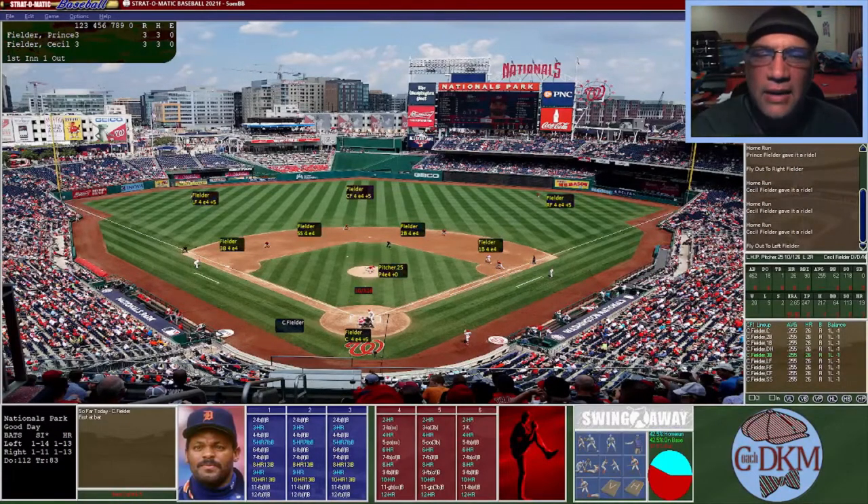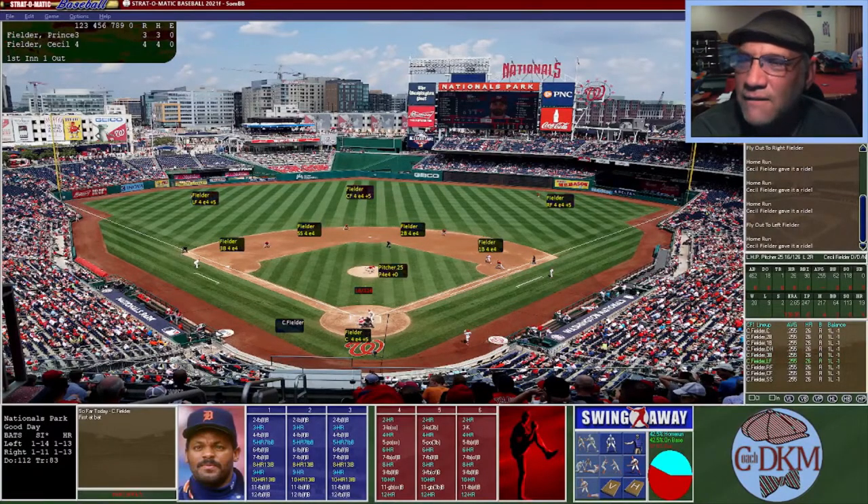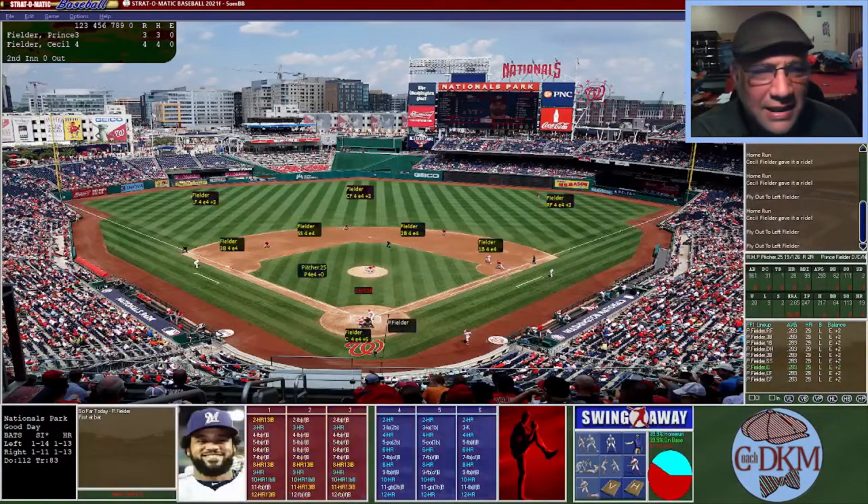Here's another shot — this one might have the distance, and it does: four home runs for Cecil Fielder. Now a fly ball to left, not going to be long enough — second out. Another shot to left field, again not long enough — out number three. After one inning, it is Cecil the father beating his son, four to three.